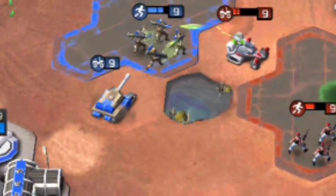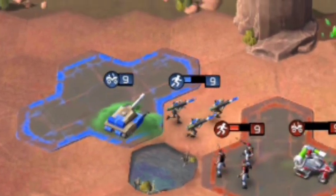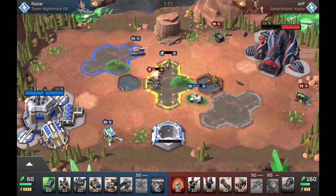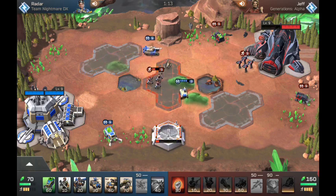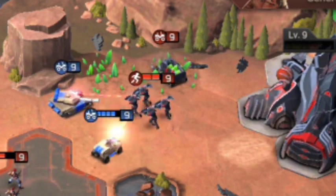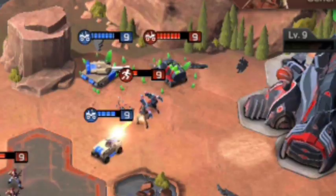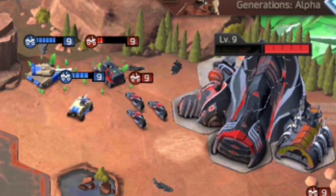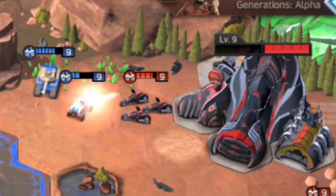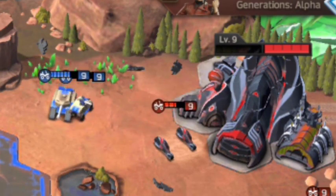I sent out a Predator tank — this is the highlight of the video. The Predator tank was able to win this one for me. So I sent out the Predator and the Rhino to protect it. Boom! He sends out bikes — I don't really care. Flight check complete, Predator tank ready to go.